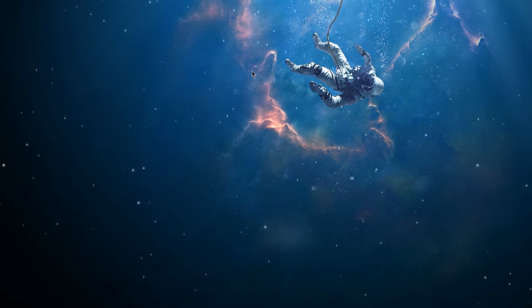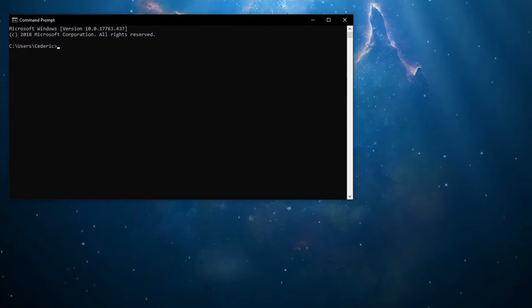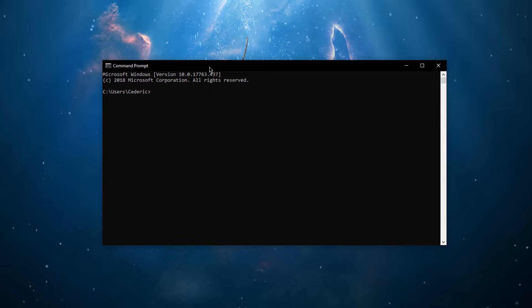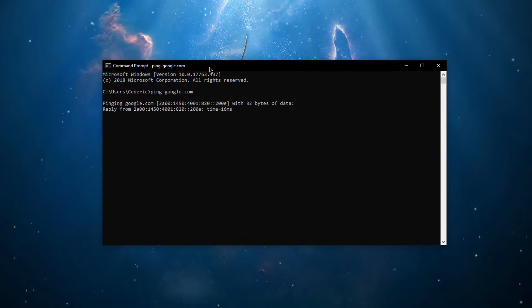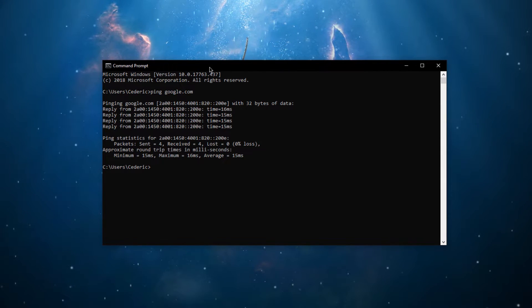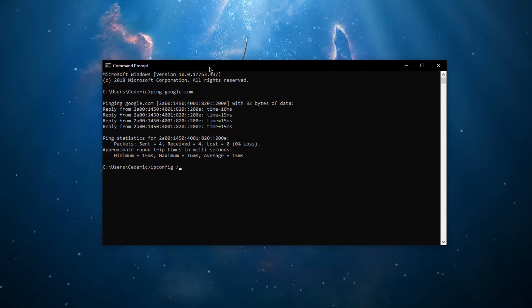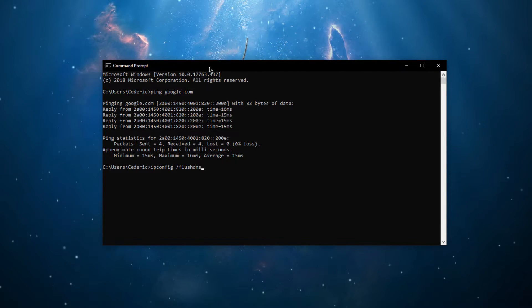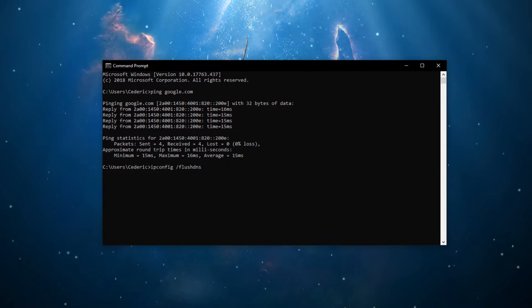Now that this is done, close these windows and search for CMD and hit enter to open up your command prompt. All of the next commands can be copied from the description below. The command 'ping google.com' will simply show your latency and packet loss to Google servers. If you experience any packet loss, make sure to use an Ethernet cable while playing the game to ensure a stable connection, and reduce the amount of devices connected to the same network.